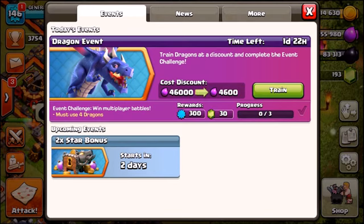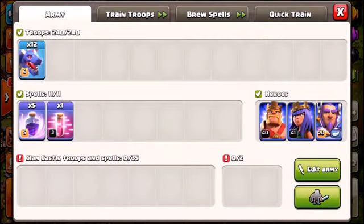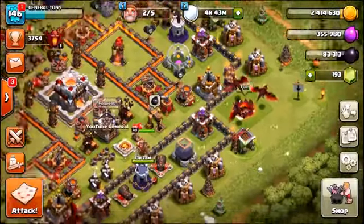The best thing about this is the actual cost discount. Check it out — from 46,000 down to 4,600. That is only 10% of the original price. No matter what level your dragons are — mine are maxed out level 6 — you will only be paying 10%. That means anyone that's farming is going to have a sweet two days on the game because you have a huge discount on dragons, so you may as well take advantage of it.